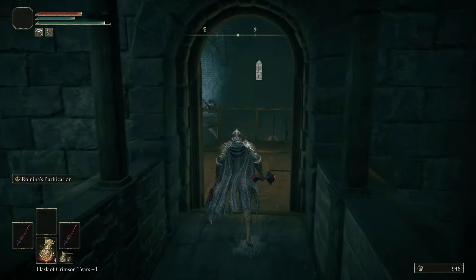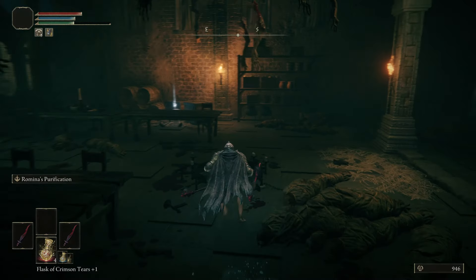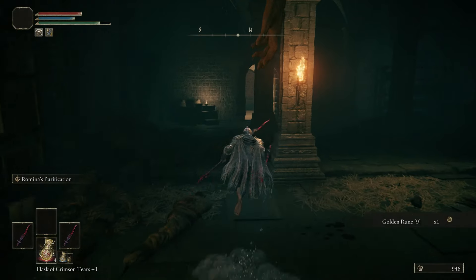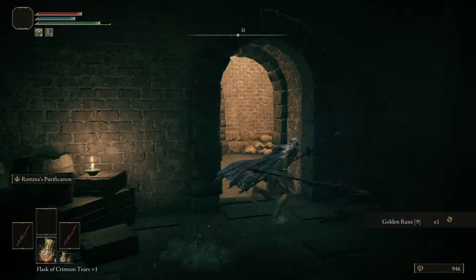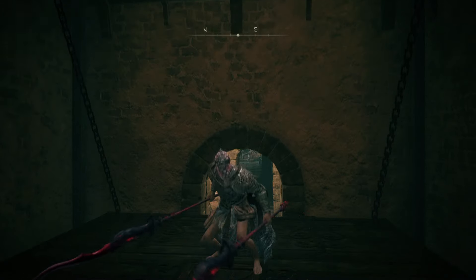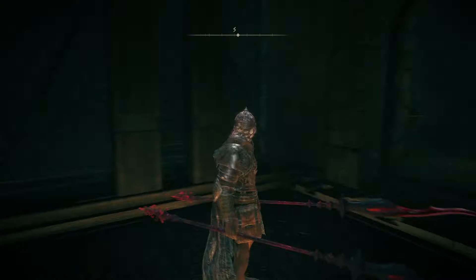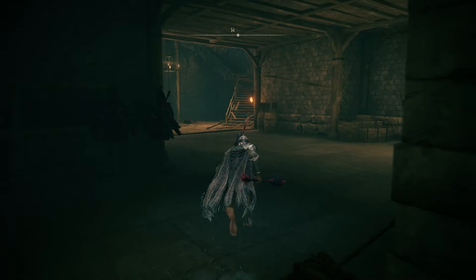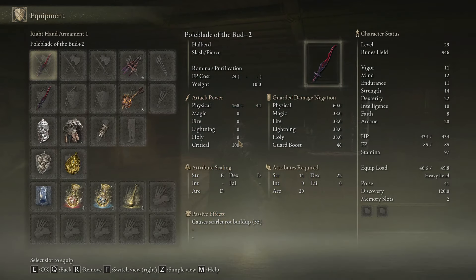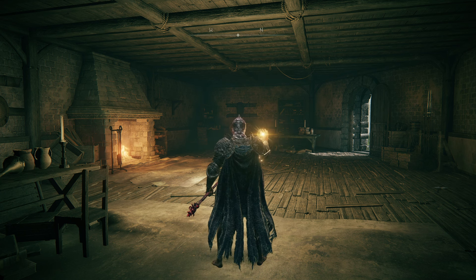I really like following you. I don't need to do most of this — I just drop behind the Grafted Scion, collect another golden rune, run back here, and that's an elevator back to the site of grace, I think. I don't know how good Romina's Purification is or how good the Poleblade of the Bard is, but I have two of them so that's enough.